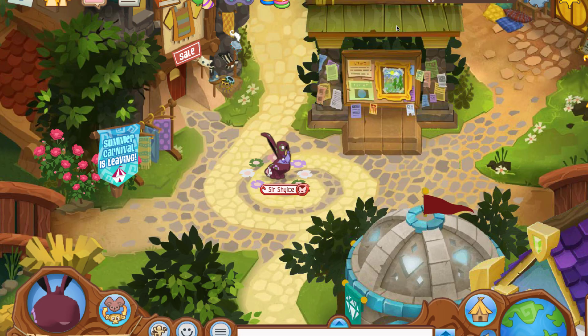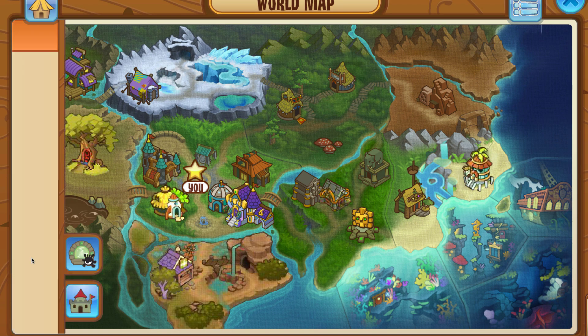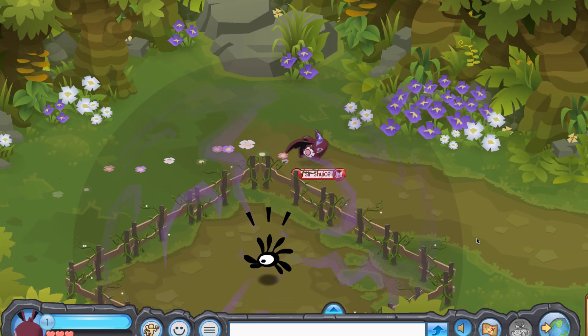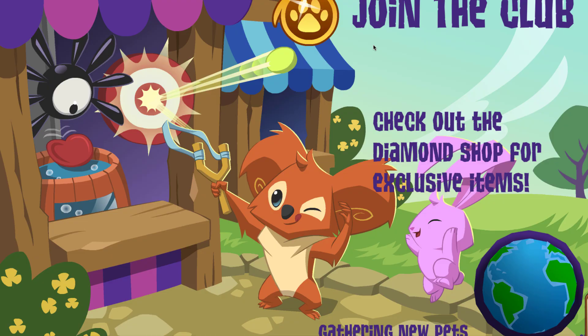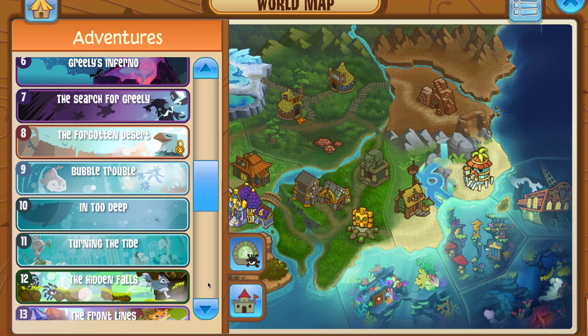The next glitch will let us get to pretty much any adventure level we want. I'll probably make a dedicated tutorial video before this one goes up. Right now I'm only level one on this animal, so I need to get to level two to do the glitch. I'll talk to Liza and cut out most of this part since I'm literally just repeating the adventure to grind to level two. Okay, level two — that took about 15 minutes. All set.